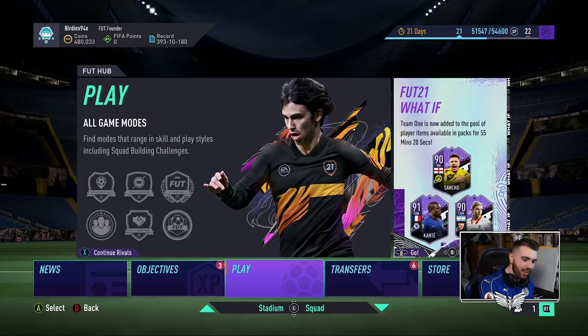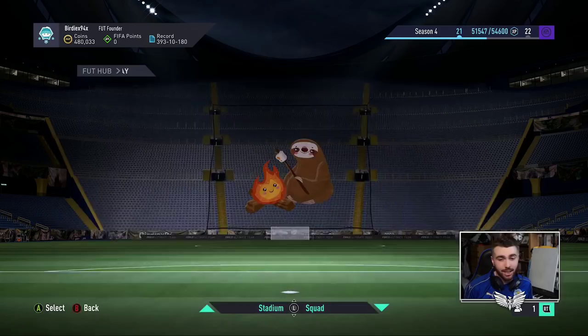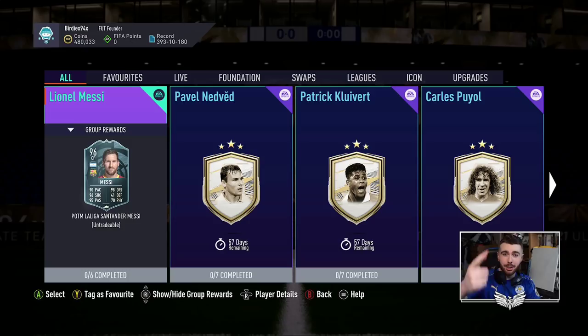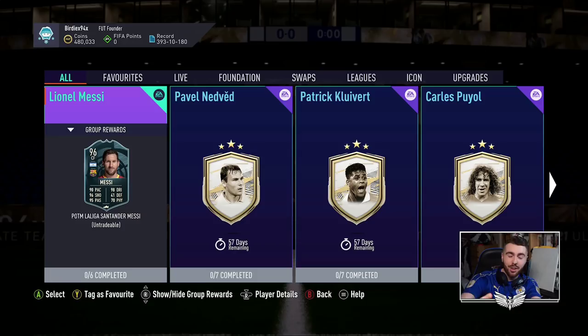Player of the Month Messi is here, and he's hella expensive. So if you want to go and get yourself some coins in order to do this SBC, because you're going to need them, IGVault are doing a good promo right now. The link will be in the description — use my code Birdie at checkout to get a discount. And if you do buy coins, you're helping me potentially do this full time for even longer. Thank you for the support.